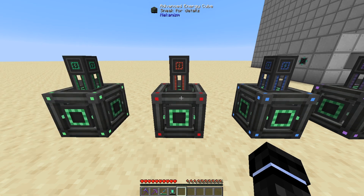Moving on to the Advanced Energy Cube. This one can store 6.4 million FE. It can transfer at 6,400 FE a tick input and output. The cables have a capacity and a transfer rate of 51,200 FE a tick.